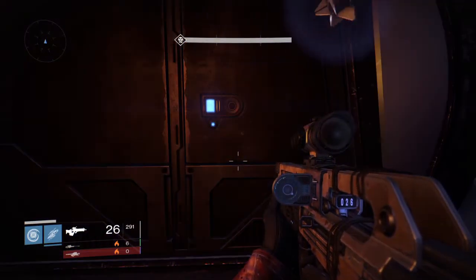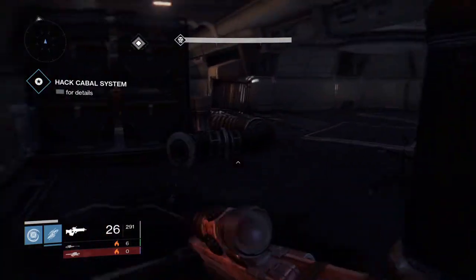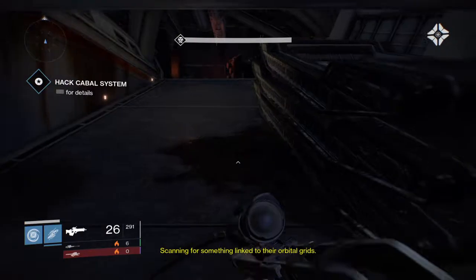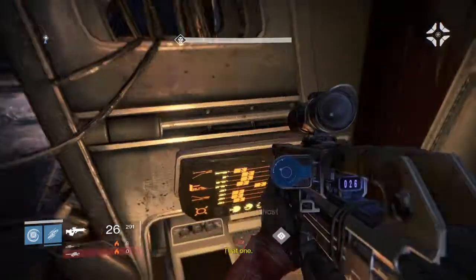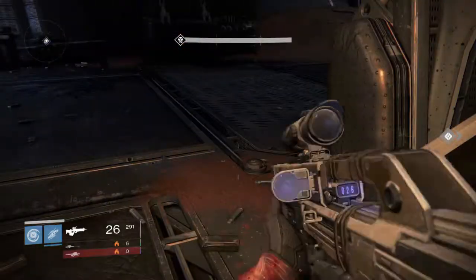So you will earn about 20,000 glimmer an hour, which is better than my other fast way to earn glimmer. This is all you want to do — just come in here. You will get checkpoints so you can keep on doing it when you need glimmer, and you can get your heavy ammo synthesis.